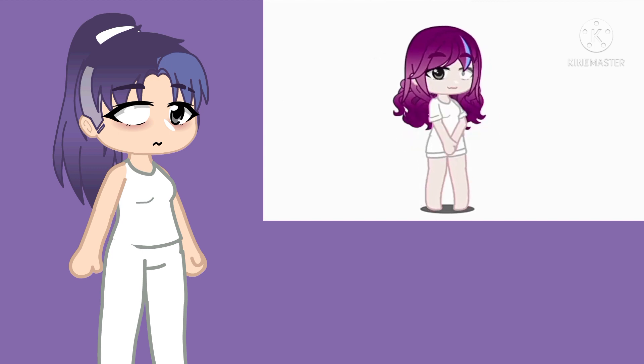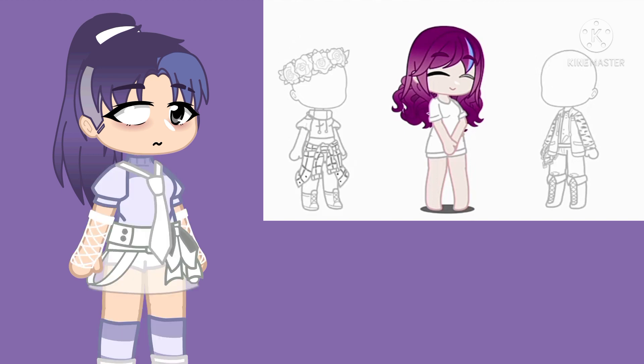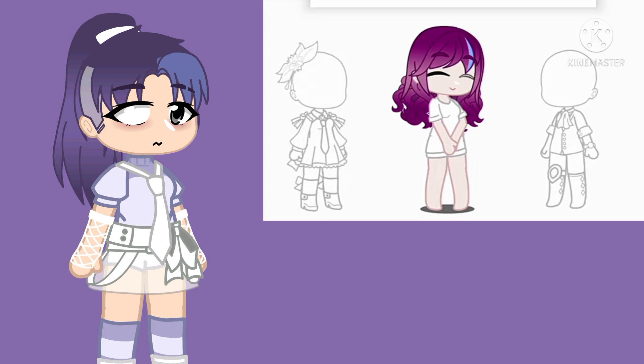Now for the clothes. Pick a number between 1 and 4. If you chose 1, you can choose the style. If you chose 2, do a cute style. If you chose 3, do a casual style. If you chose 4, do a formal style.